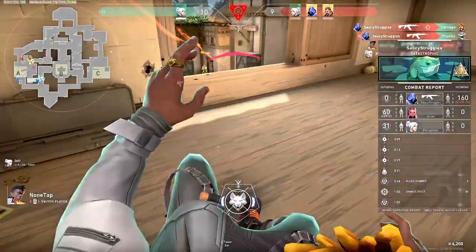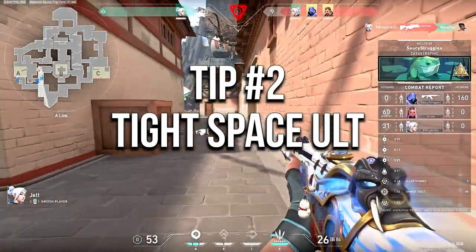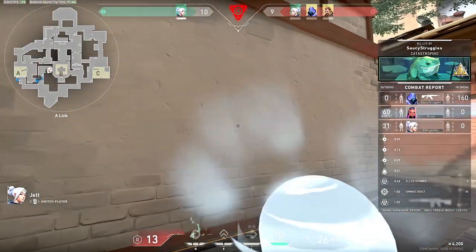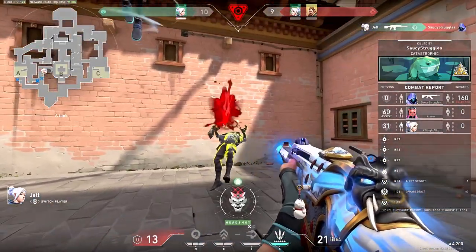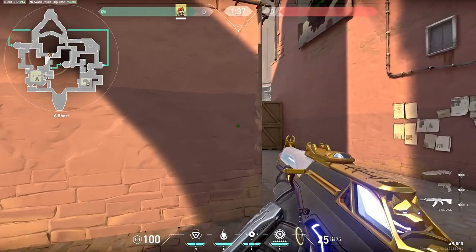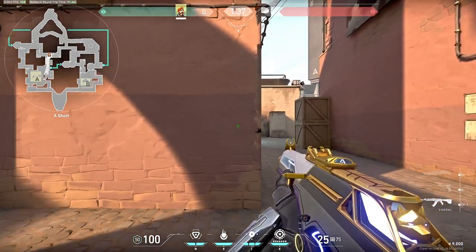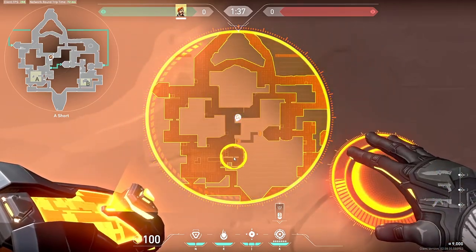Next up we have an ultimate tip: use your ult in tight areas that are hard to escape. This is a kind of obvious one but it's actually really difficult to do correctly. Let's talk about Bind A site — when you push up, U-haul is a great area to use your ultimate because it can catch enemies off guard and if there is one in U-haul it is really difficult to escape alive.